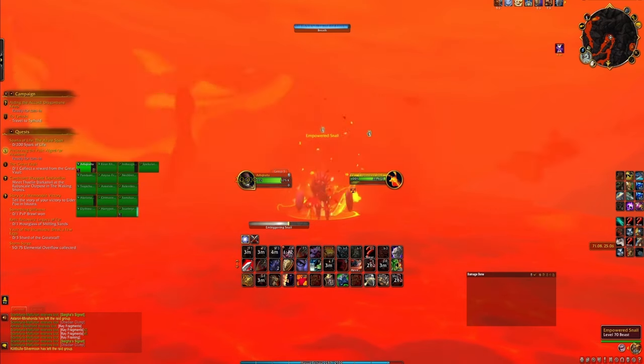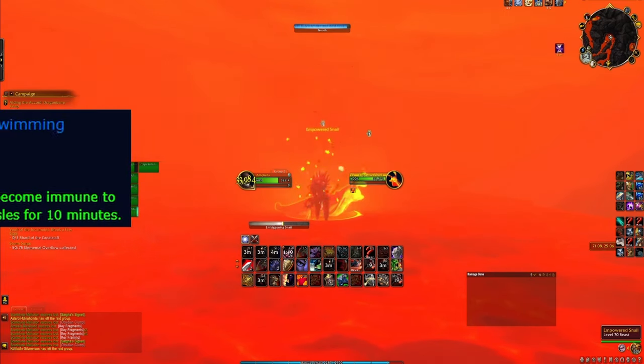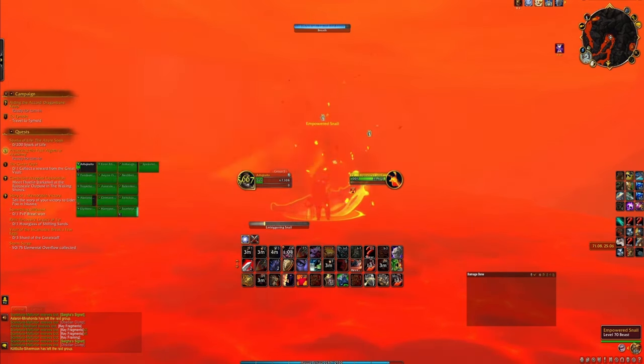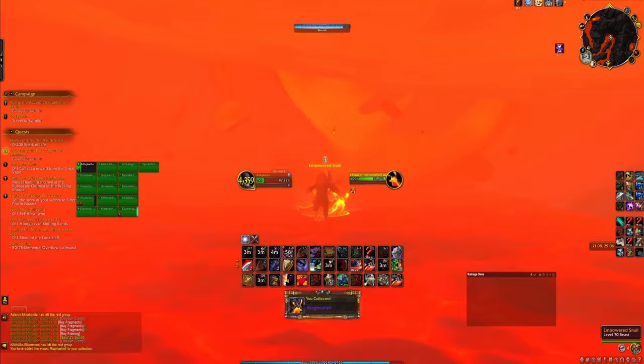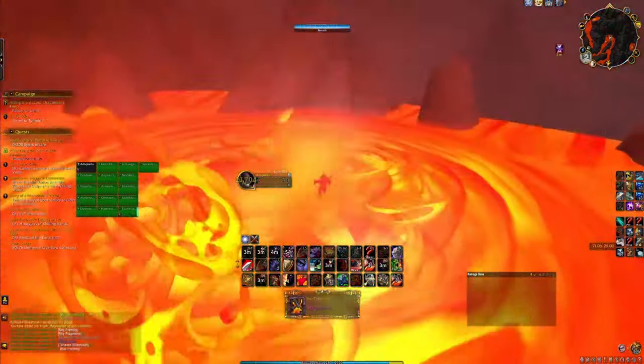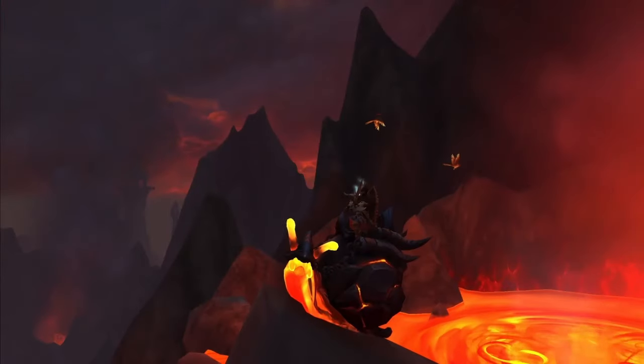The hard part is surviving 20 seconds in the lava. There are a couple of ways. First, there's a toy called Everlasting Horn of Lava Swimming that you can obtain from the strongbox received from the Siege of Dragon Bane Keep event, though the drop chance is rather low. Another possibility is to get a healer friend to help you out. Lastly, you can spec into the most survival-oriented talents possible, and most classes and specs can actually live through it.